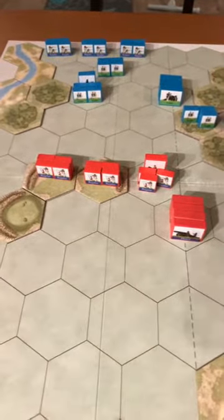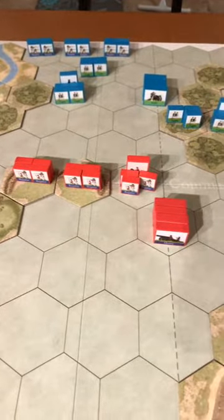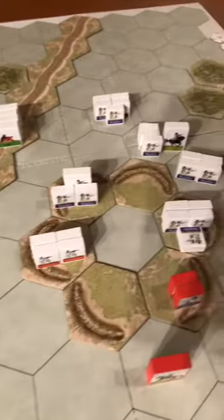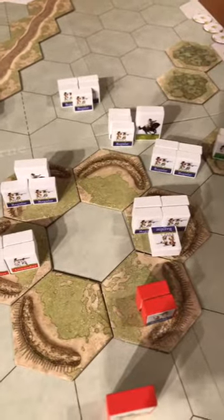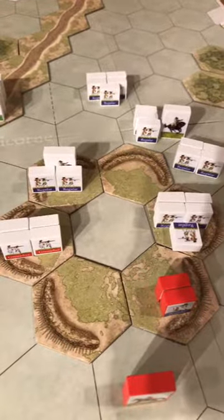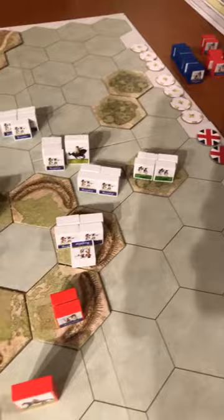The Continental Army really didn't do a whole lot in this playthrough. It was all pretty much Rochambeau and Zweibrücken — the two French generals — who really led the assault on the redoubt and did all the damage and won all those victory points.